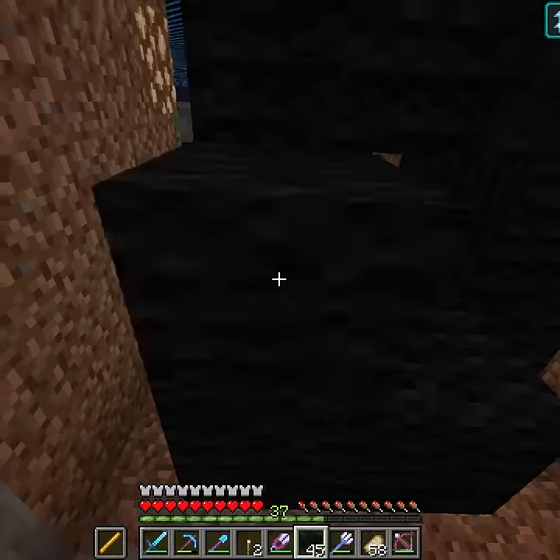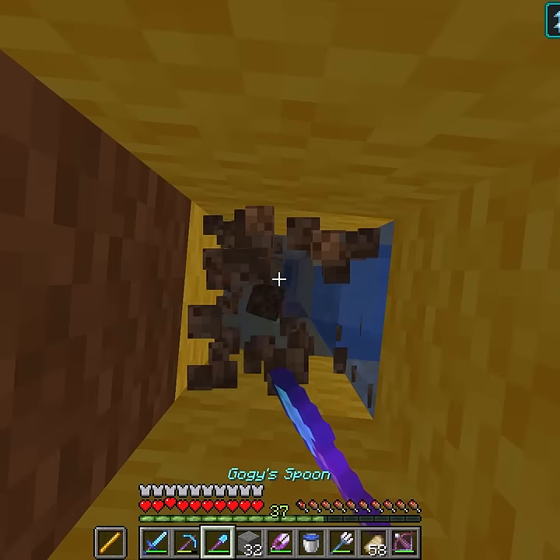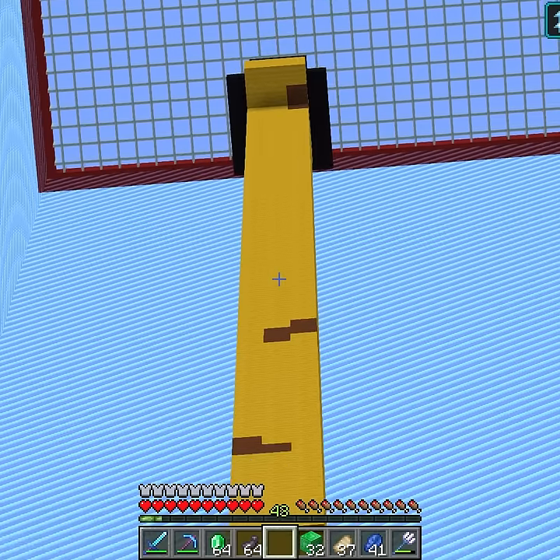And now the giraffe's neck is done, but you can't forget the hat or the head — that would be scary. Then I made room for some stubby legs, and after connecting the two bubble elevators, it's done. But it does take a while to get to the top.